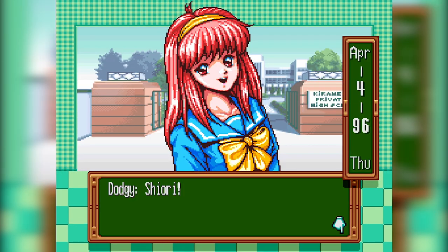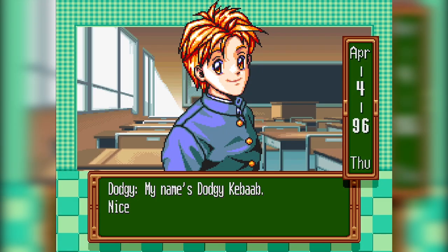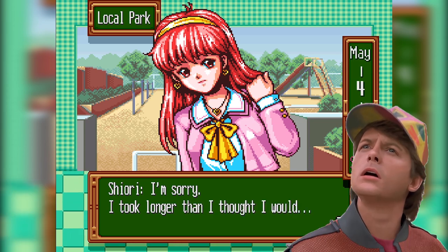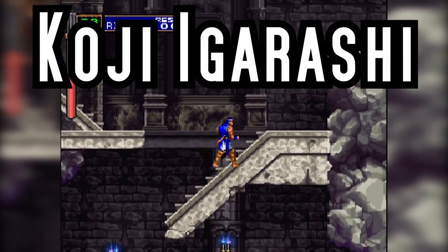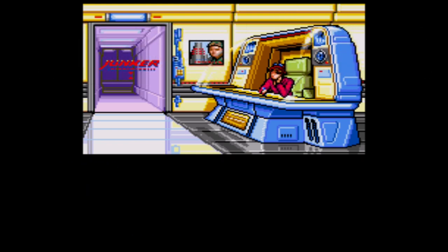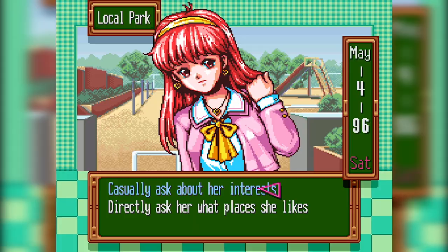If you've seen the Action Button video, you know why having an English version of this game is such a big deal. Tokimeki Memorial is a dating simulation game created by Konami while they were at the apex of their gaming output. The story and dialogue were handled by Koji Igarashi, who wrote the scenario and helped program Castlevania: Symphony of the Night. The producer was Tomikazu Kizura, who produced Snatcher and Rocket Knight Adventures. So the quality of staff behind this game is leagues higher than the shit-tier hentai peddlers you'd normally get with a Japanese dating game.